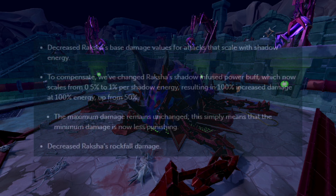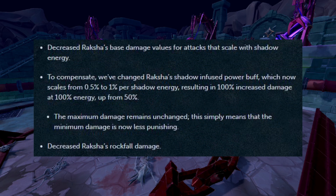Starting off, we got some changes to the recent boss Raksha. They have decreased the base damage of his attacks that scale with the Shadow Energy. And to compensate, they have increased the power buff that he gets with infusing his Shadow Anima — it is up from 0.5% to 1%, resulting in a 100% damage increase at 100 energy, up from 50%. This means that the maximum damage he can do has remained unchanged; this only means that the minimum damage is less punishing. They have also decreased the Rock Fall damage that happens on Phase Transition.